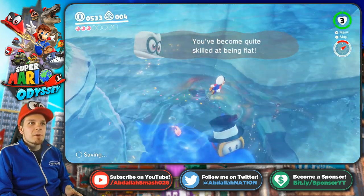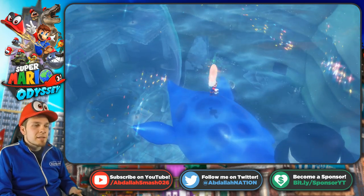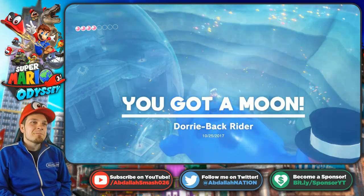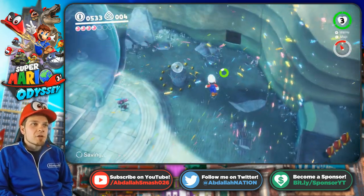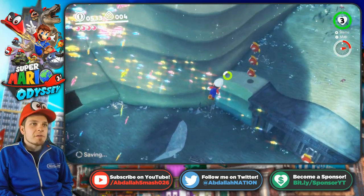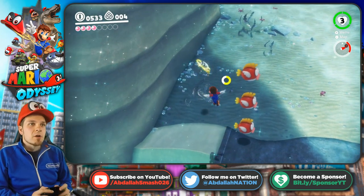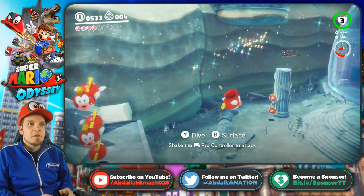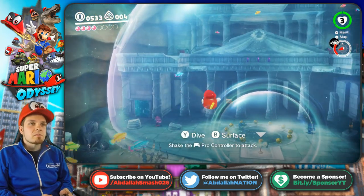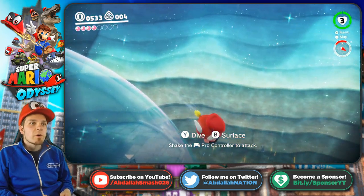You've become quite skilled at being flat. What is this — Dory? Finding Dory! I've totally found Dory, and there's a moon on her back. So that's pretty cool. Other things we noticed: there are some moon collectibles — little metal pieces. You collect five of those and you'll be able to get something pretty good. There's the plaza — we can go in there or visit an old friend.